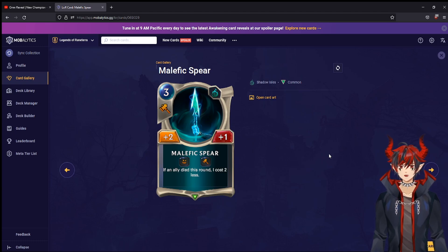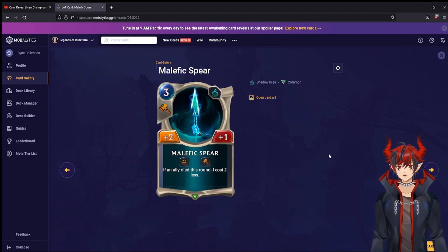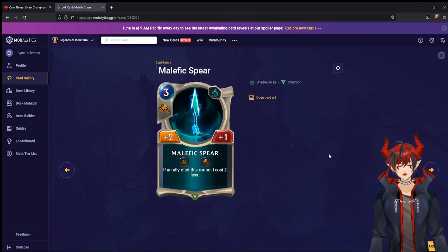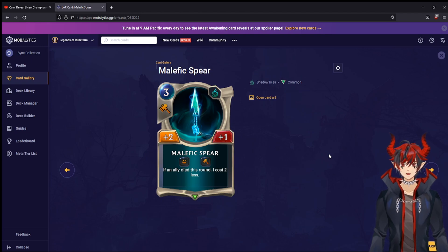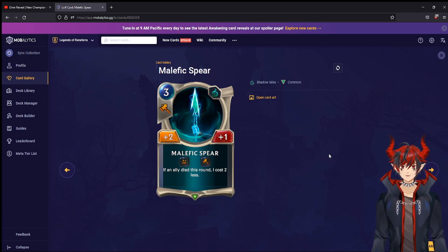Malefic Spear — three mana two one equipment: give something Fearsome. If an ally died this round, it costs two less, so it's one mana plus two plus one and Fearsome. That's pretty good, especially thrown on something like Stygian that has conditional Fearsome. You'd run this in a Fearsome aggro deck — on Wraith Caller that could be a six four with Fearsome. Playing this for one mana is really good value.